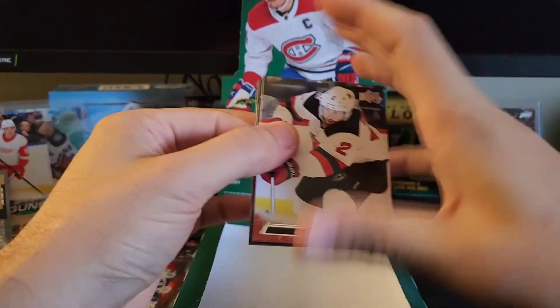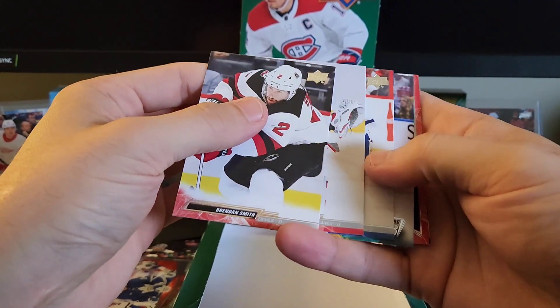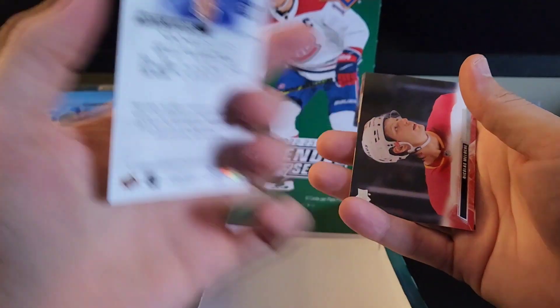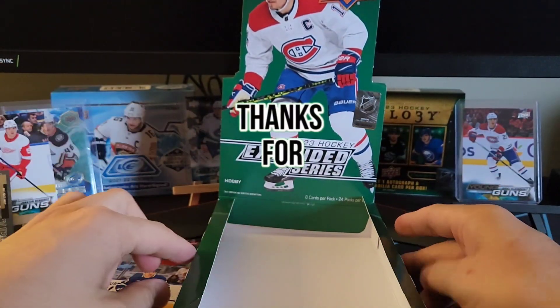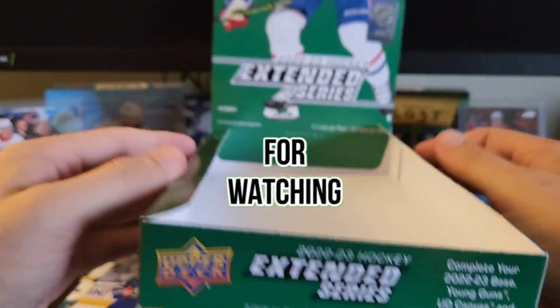And our last pack here. We've got Brendan Smith, Ranta, and it looks like another young gun here — Pontus Holmberg for the Toronto Maple Leafs. And the rest is base. Well, that sums up another break for Kerry Collects. Thank you guys for tuning in. That is 22-23 Extended Series. Thank you guys so much. Bye.